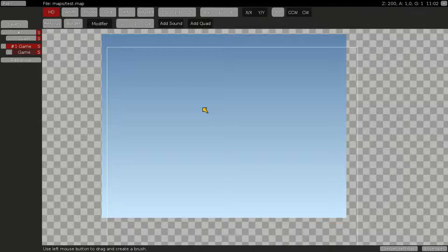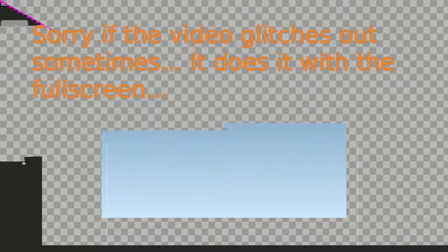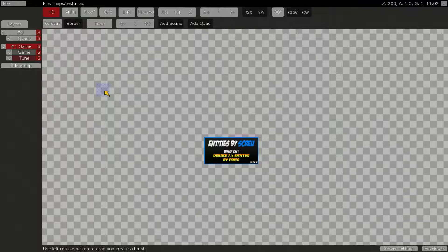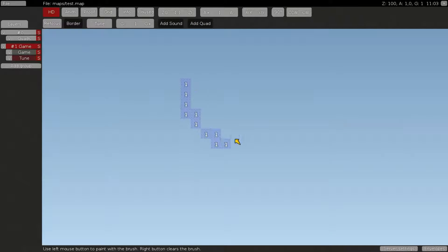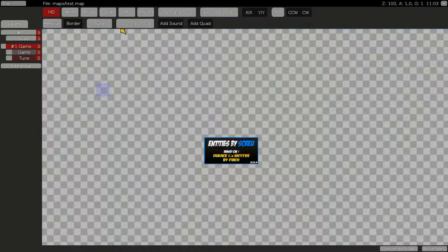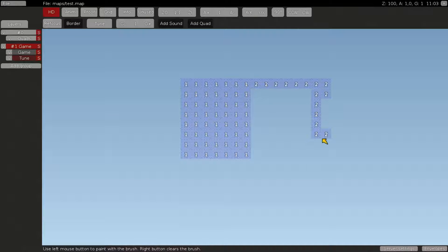Hello guys, welcome! Today we will learn about the Tune Layer. Like all the other layers, you add it by going on Tune Layer. The Tune Layer has numbers like the layers and the switches. This is Tune Layer 1, but if you press on Tune you can go into Layer 2, so you can make more Tune Layers in only one map.